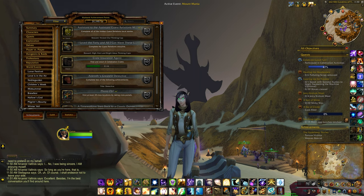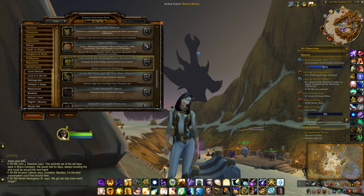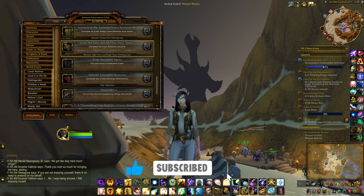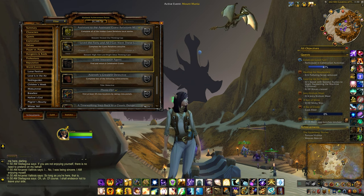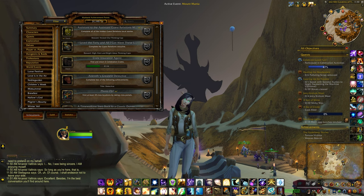The event has five achievements. The first is Azeroth's Greatest Detective, where you have to complete at least two of the guest relations achievements. Then there's the Assistant to the Assistant Guest Relations Manager, where you have to complete all the hidden guest relations local stories. Next up is I Saved the Party and All I Got Were These Lousy Hats, where you have to complete the main guest relations storylines. The final one is a two-parter: Crate Insurance Agent, where you find and return six celebration crates, and No Crate Left Behind, where you find every single one.